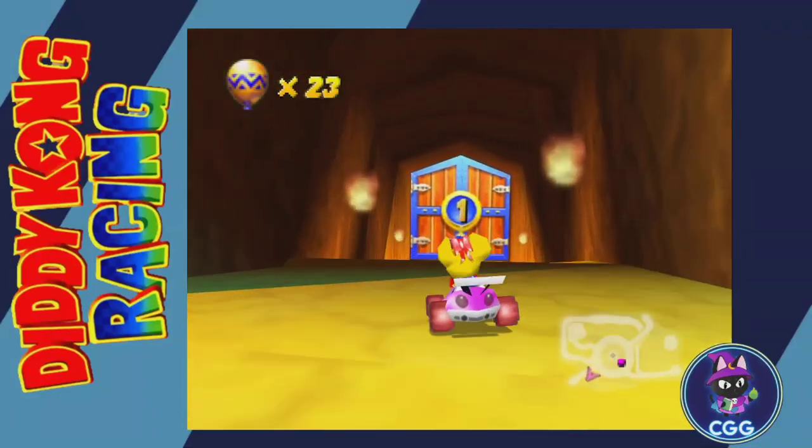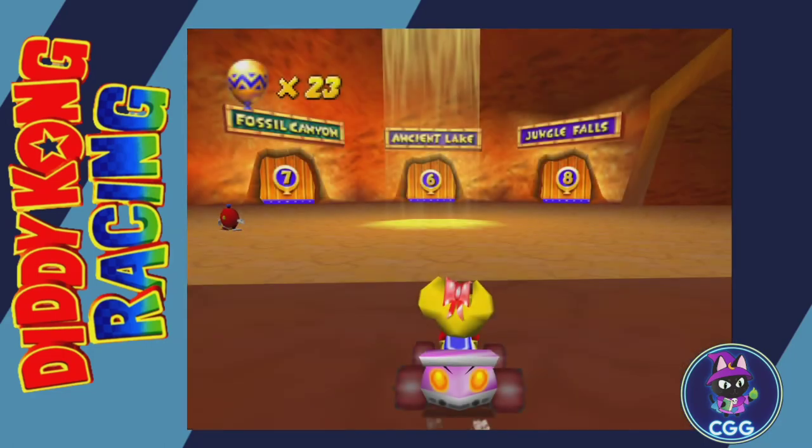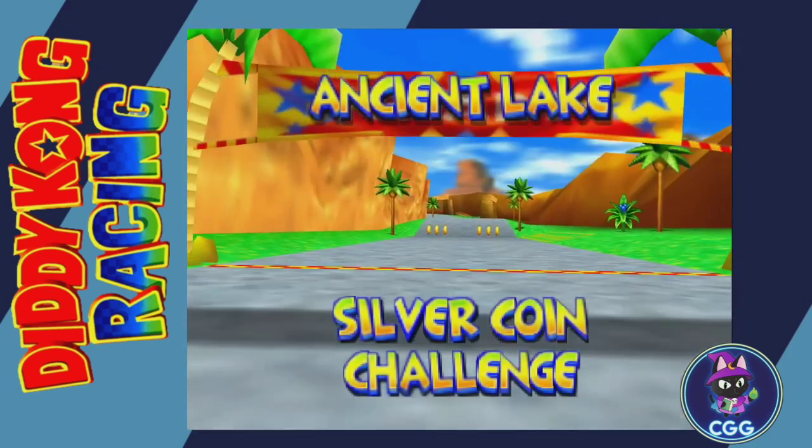In this video I'm going to show you the locations of the four keys to open up the various challenge maps. It's pretty fast — remember to like, comment, and subscribe if you like the video. Ancient Lake: this key is right here to the right.